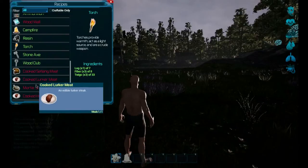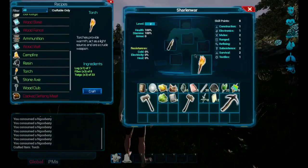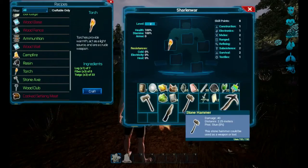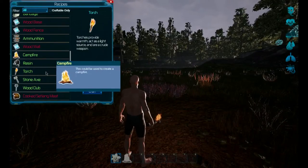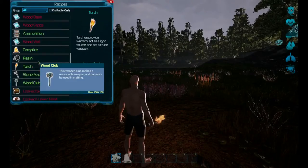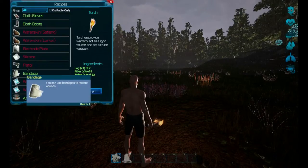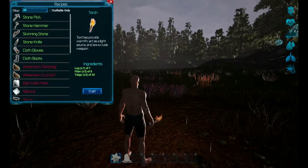Look - there's meat here we can make. Going into inventory - we can put it in our main hand. Stone axe, wood club makes a reasonable weapon. Bandage for healing.